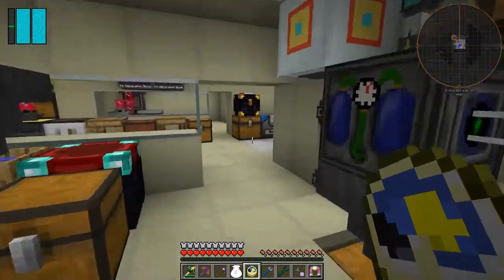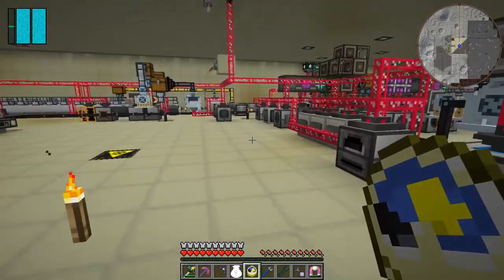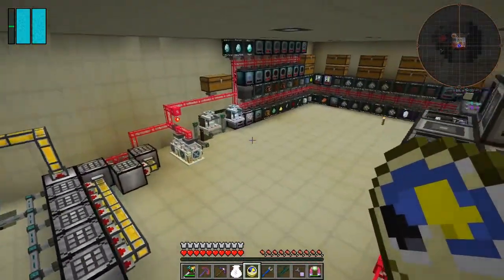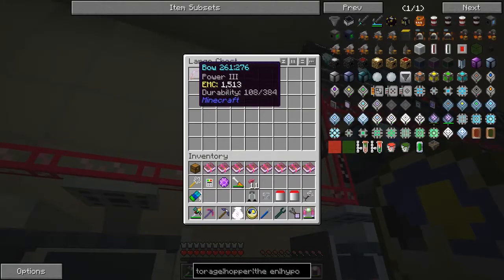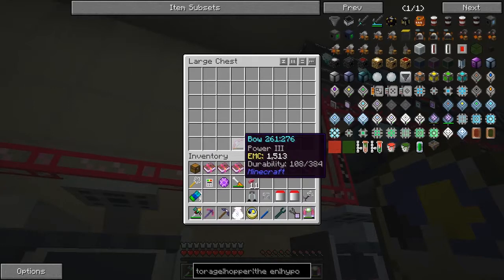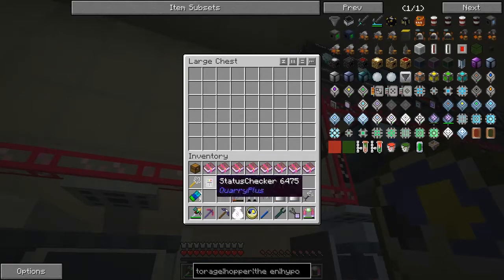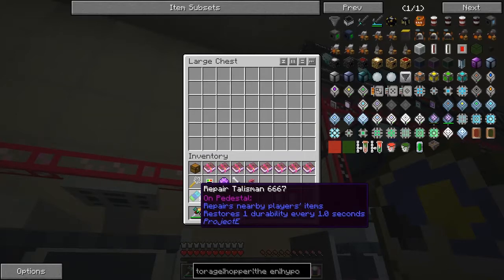Let's go downstairs and have a look at some of the armour or tools down there. Here we've got a Power Three bow — at the moment it's got durability 108. I'll put this into my inventory and it's going up: 109, 110, 111, 112. These repairs talismans actually don't cost that much, so let's have a look at the recipe for that.